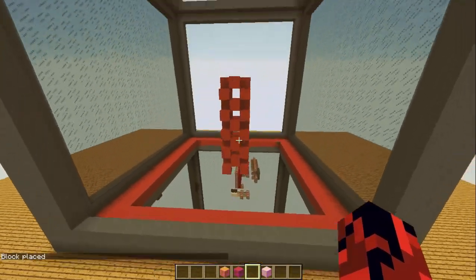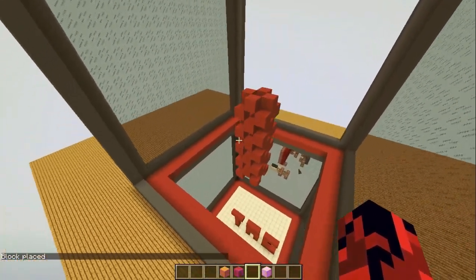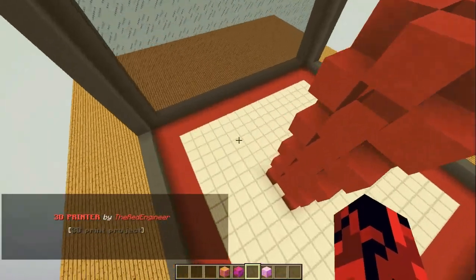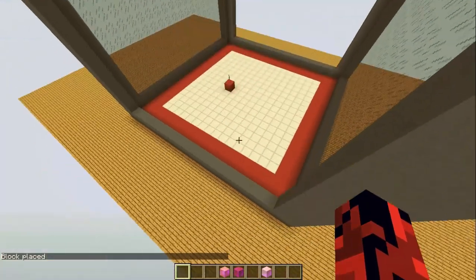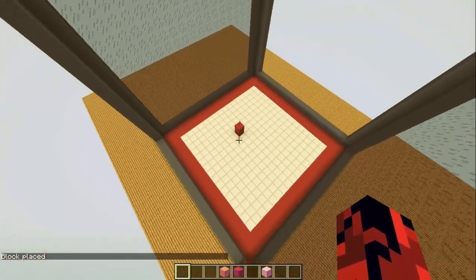If we click on 'Finish Project' it will teleport us to the real 3D printer — wait some seconds. Now just click on '3D Print Project' and it will delete the previous 3D printing and start to 3D print the new blocks.